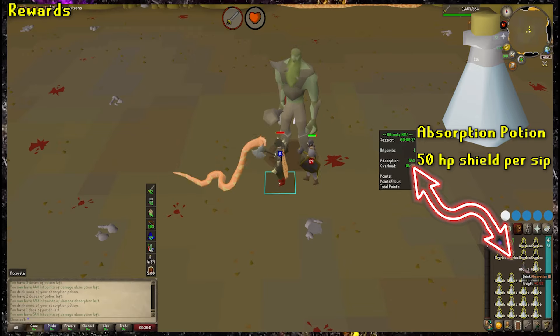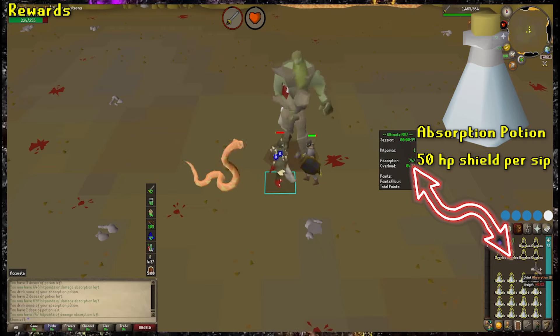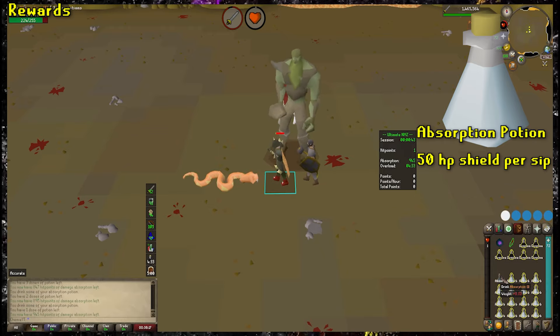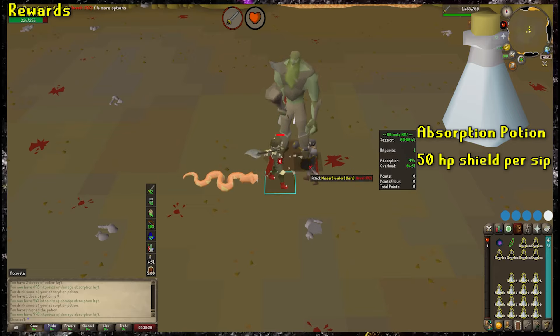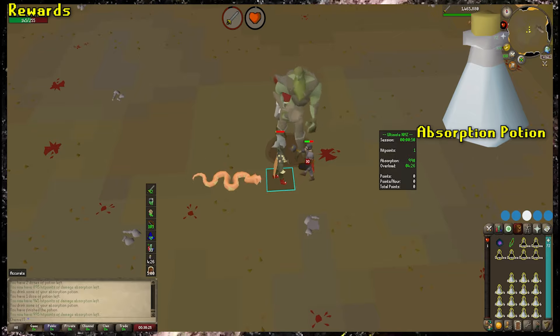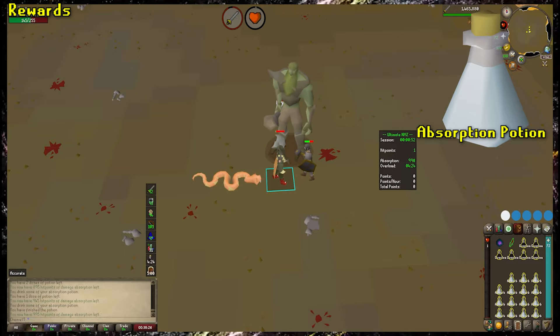The Absorption Potion gives you a 50 HP shield per dose, and it can be stacked up to 1,000 points of damage. This is the key to AFKing the Nightmare Zone. As you get points from your first few runs, you should aim to completely replace your prayer potions or food with Absorption Potions.